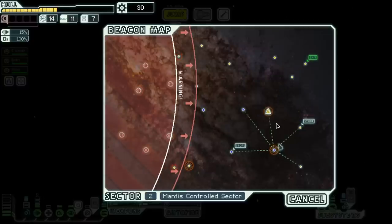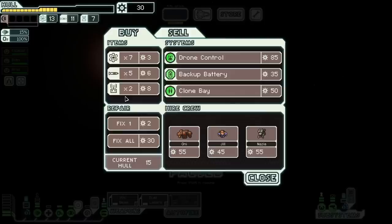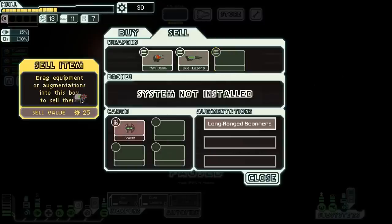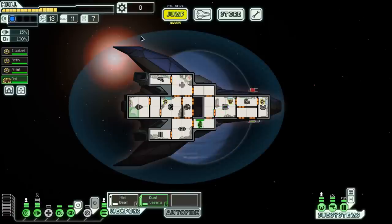There's another store. I could buy some hull repair. We have a backup battery, clone bay, drone control available. Do I think I'm ever going to use the firebomb? Probably not - I'm going to sell it for 25 extra scrap. Do I want to buy a new crew member? Yeah, actually. I would like to get a rock, because an extra rock crew member might give me some extra blue options and someone who can deal with fires more effectively than my current crew members. We're going to try for that.